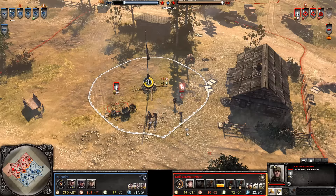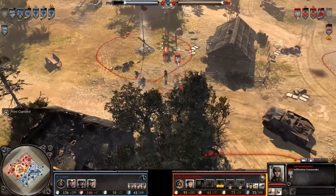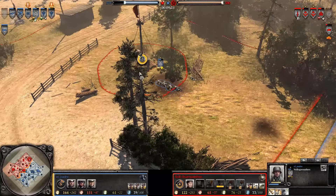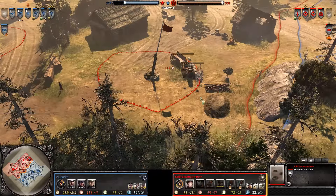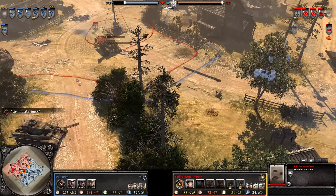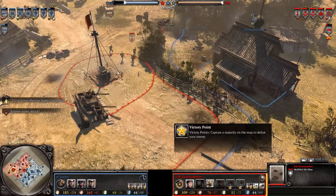Those Infiltration Commandos can wreck the day of any support weapon in about 15 seconds flat if they get close enough — and that 'if they get close enough' is a big if. In the north, those poor Volksgrenadiers have run across a mine. There's still another mine there, so the next time we see a German in the area, expect a big boom, a fountain of earth, and a very effusive letter home — because they died.